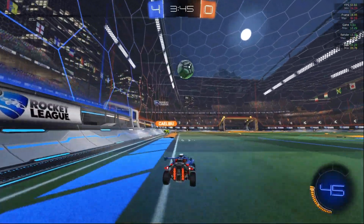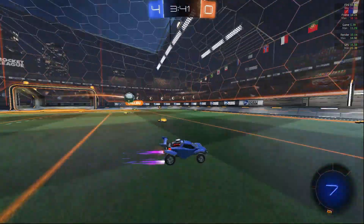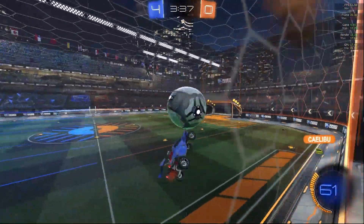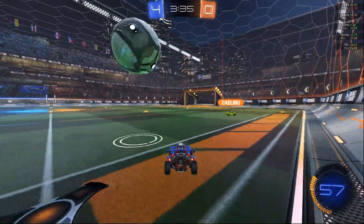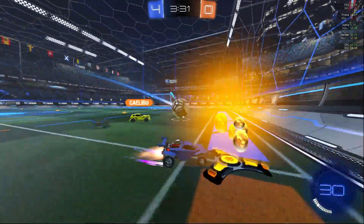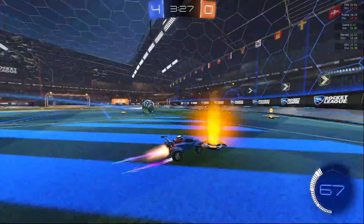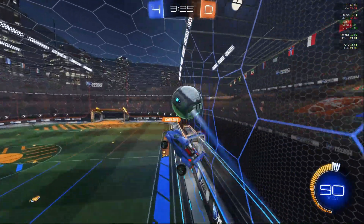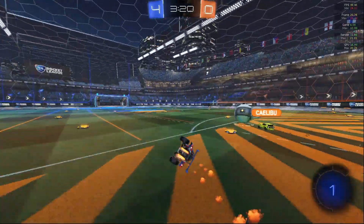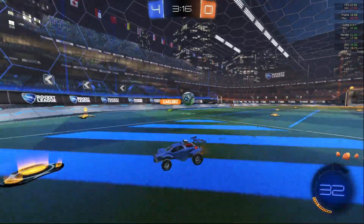Nothing to really say about the double tap - it was really high so I have to aim my car downwards. You can notice how I use my air roll to point the tip of my car downwards, so when the ball connects with my car it goes in that direction. Very simple stuff - it's not really too confusing, it's just hard to do in game. That's how I scored.